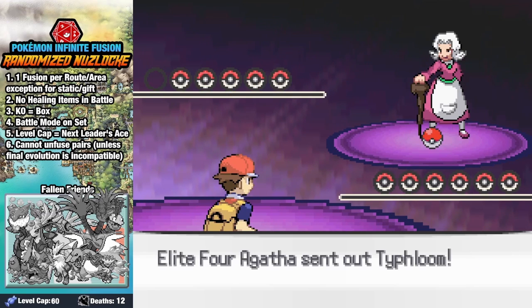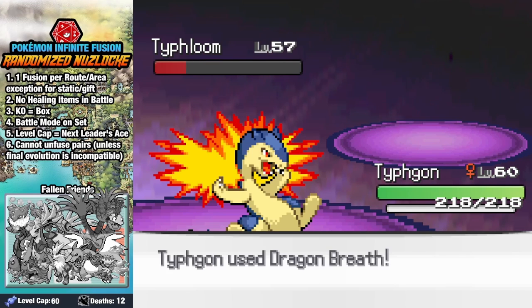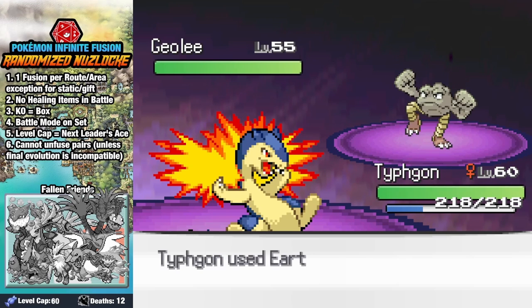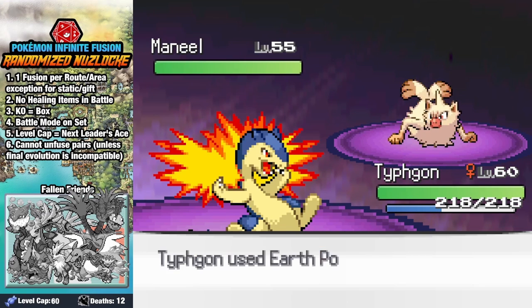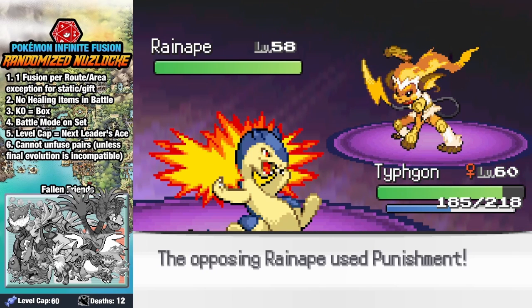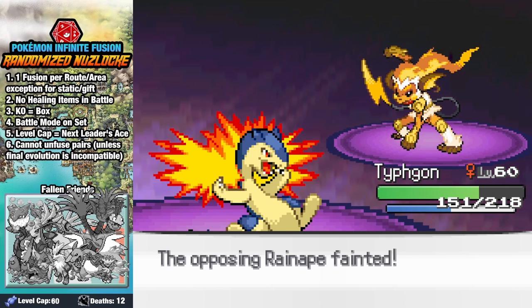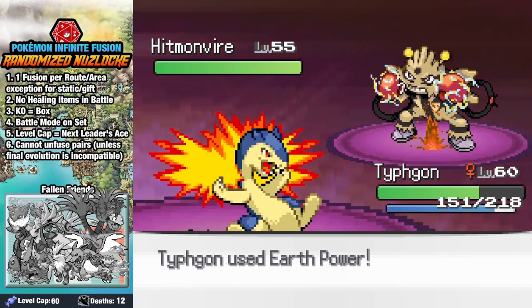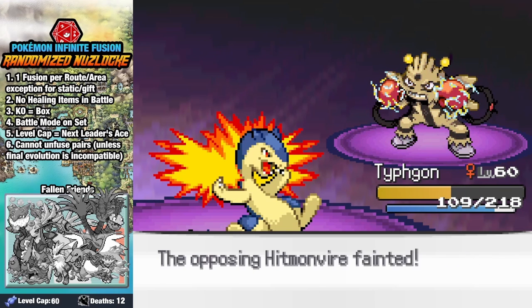Agatha is our next challenge, and she's a Fighting Type Trainer. She sends out Type Bloom against our Typhgon, and Earth Power does good damage, forcing both of her Full Restores after going down in two more hits. G-Elite is so happy to have legs, but an Earthquake breaks both of those legs, and we get another KO. Manil is honestly a little creepy, and we dispatch of him pretty quickly, only for Rain 8 to come in next — and this thing is really cool. After we trade back and forth for a few rounds, a couple of Earth Powers do the trick, leaving only her ace Hitmonvire, who's got fierce hands. After taking a big hit from him, two attacks are all we need to take her last Pokemon down.